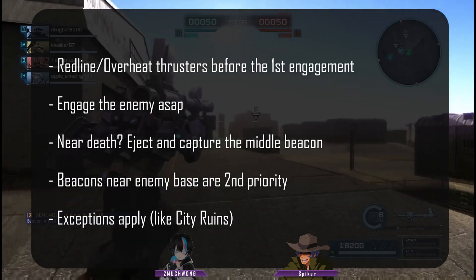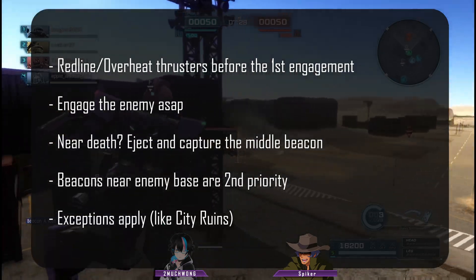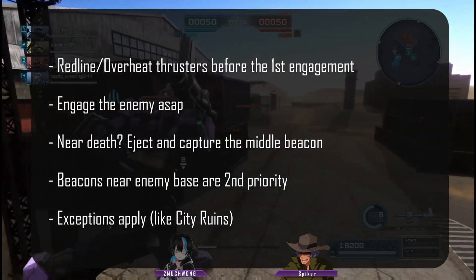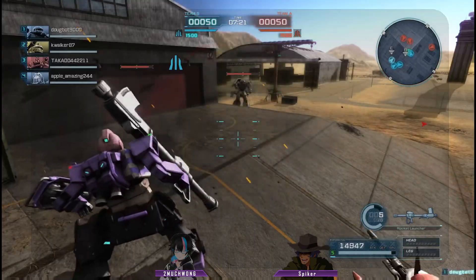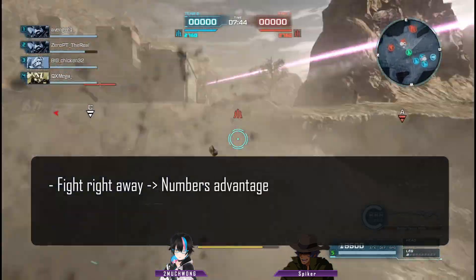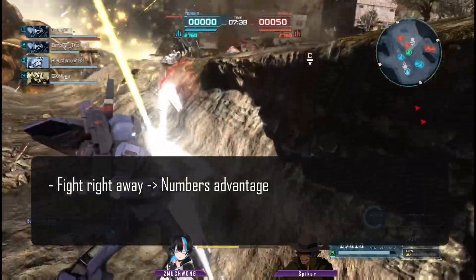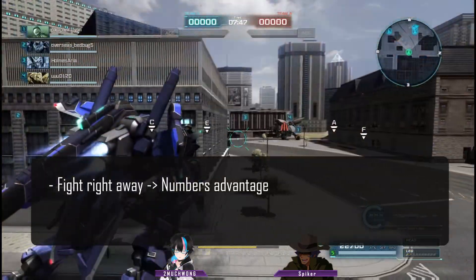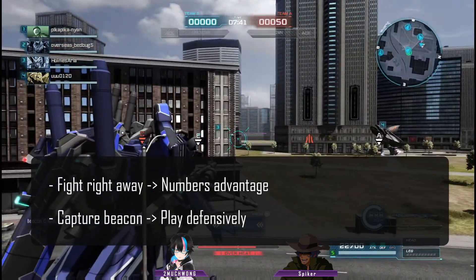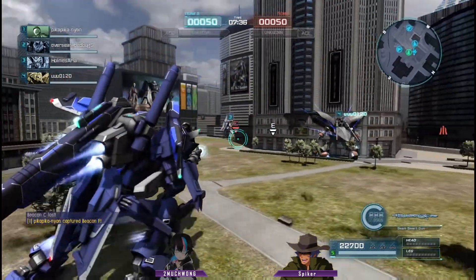As with everything, there are some exceptions to this suggestion, like in City Ruins where you'll want to take the middle beacons before fighting. To clarify further, this is the strategy used for public matches only. We'll make a dedicated video on specific map strategies in the future. By starting a fight right away, you'll catch the enemy while they're capturing a beacon and down a player. Having numbers advantage makes a big difference. Conversely, if you or a teammate are capturing a beacon and a fight starts, you're now at a disadvantage. If your teammates take a point in the beginning, you should play defensively until they can catch up. You want to be a team player and ensure their survival. It's important to work together, not engage in honorable 1v1 fights.